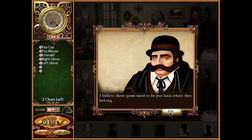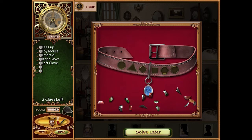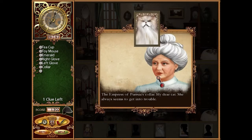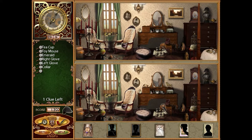I believe these gems need to be put back where they belong. Place the gems in the correct positions according to their shape to reveal the owner — it's obviously a collar of some sort. Sometimes it does not grab. The Empress of Persia's collar — she always seems to get into trouble.